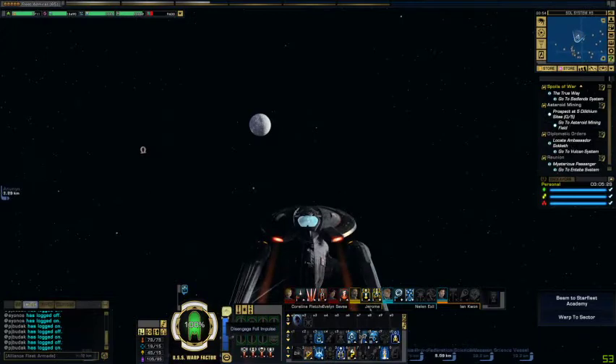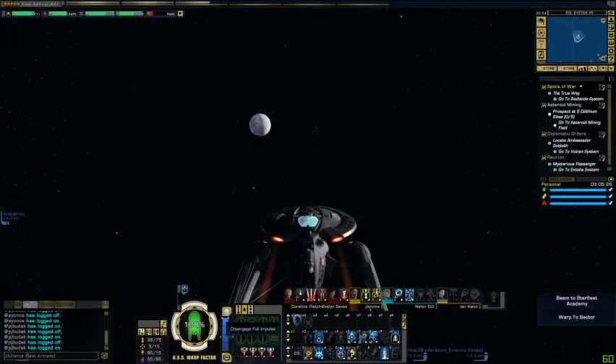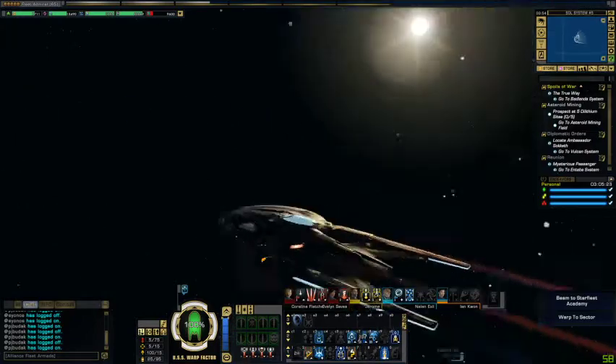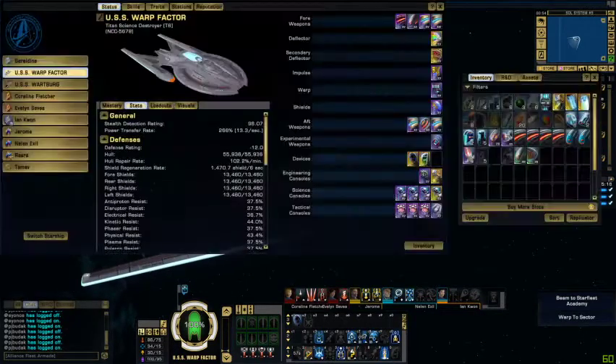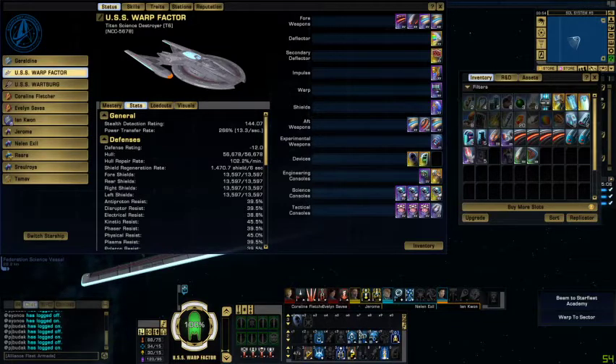We're gonna go from here so we don't have to hear the warping-off sounds right now. This is one of my science characters, Federation. We're in a Titan Science Destroyer T6. This is a ship that was originally not supposed to be given out to KDF characters — this was before the anniversary launched and before they announced that any ship would be allowed on KDF starting at level 65, with exceptions.